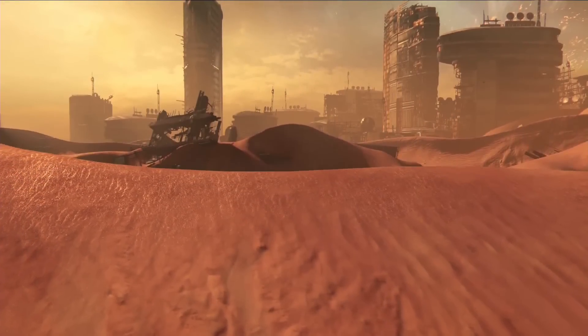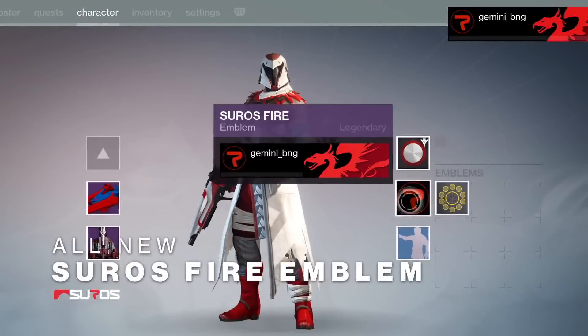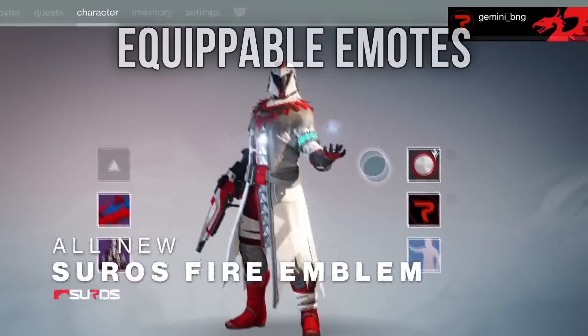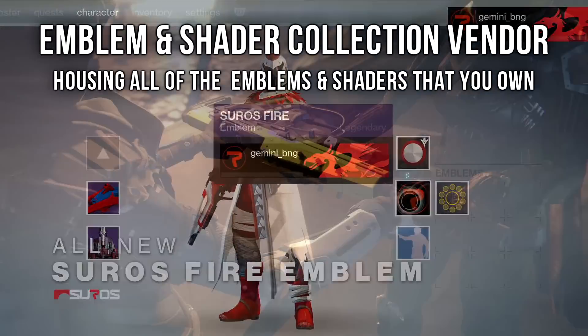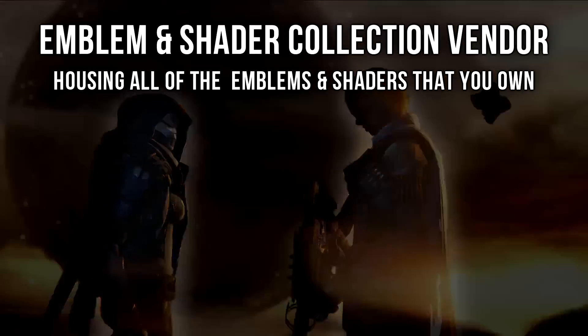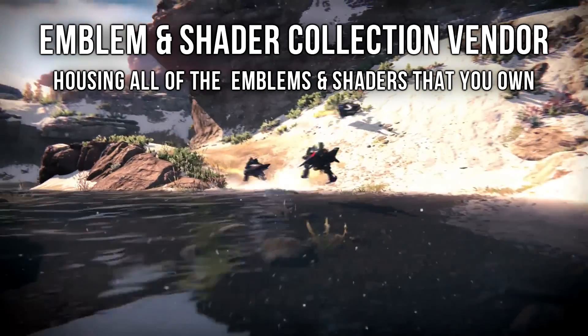There's a lot to cover, so let's start with the various ways user experience will change in our menus. Below your emblem selection, equippable emotes will now be available. And speaking of emblems, there's also going to be a shader and emblem kiosk near the Outfitter at the Tower, and this is going to have all the shaders you've obtained on your account, as well as all the shaders you've yet to find, and then it's going to show you how to find them.